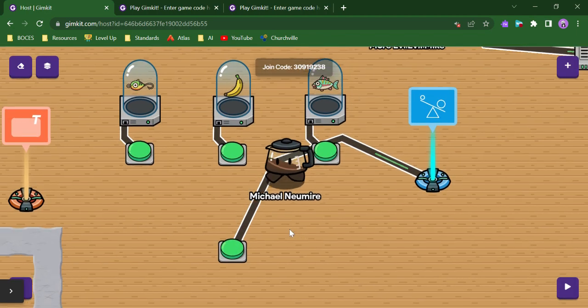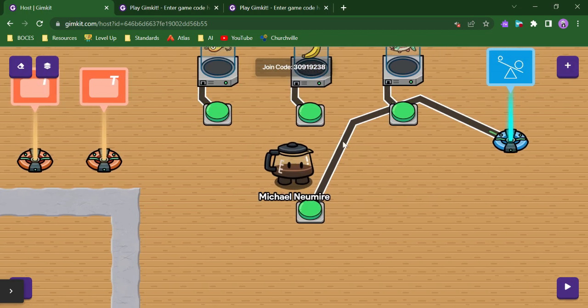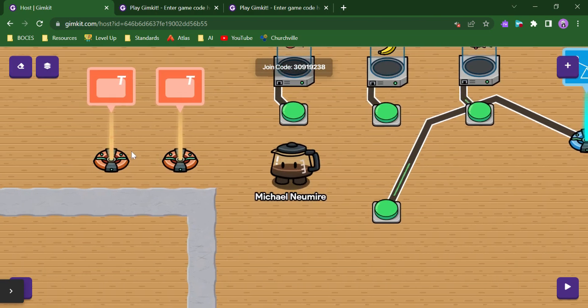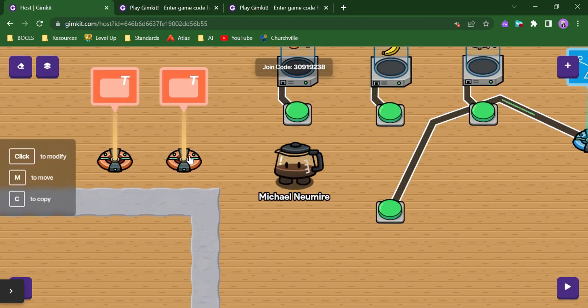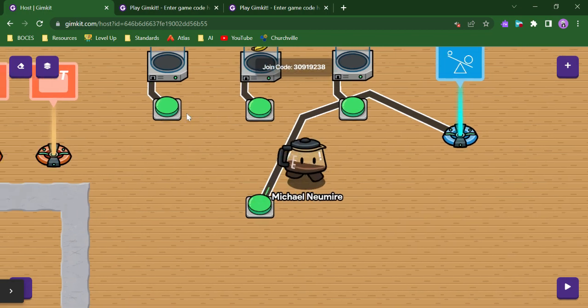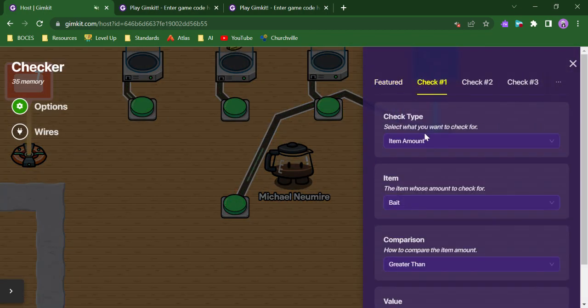Here's what that looks like in action. I set up four different buttons, and I have them all running through our checker. I have two different messages — one will run on a successful check and one will run on a failed check.